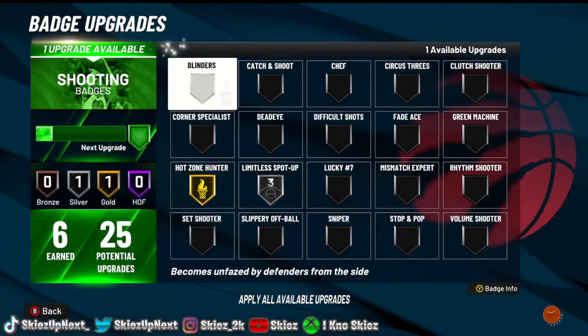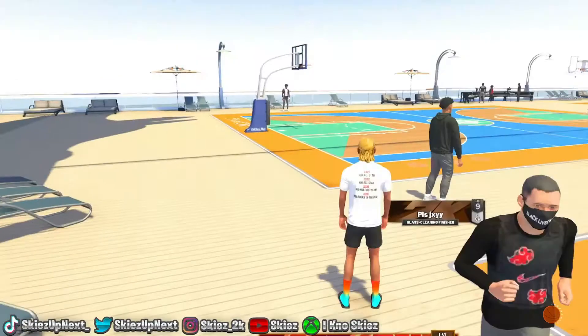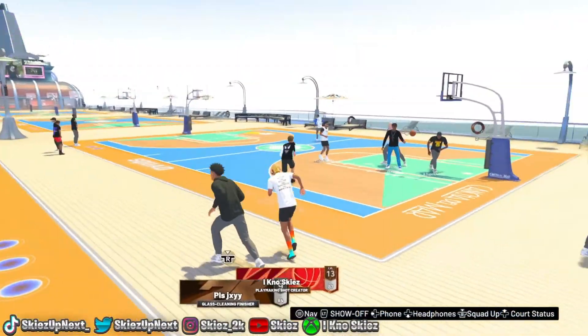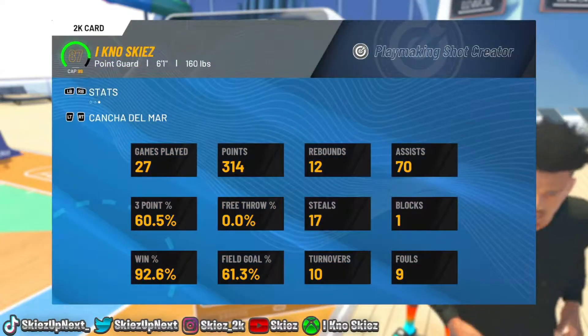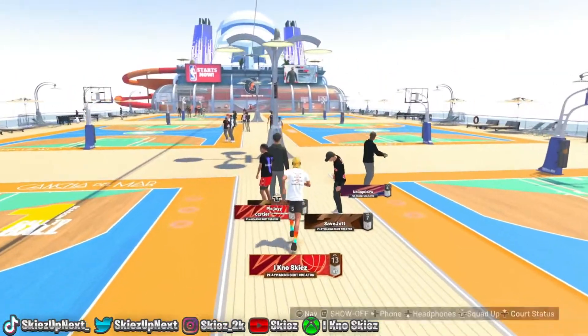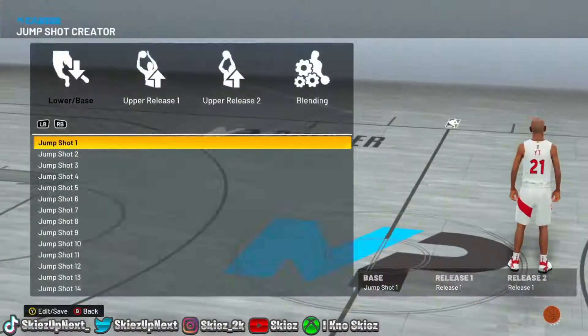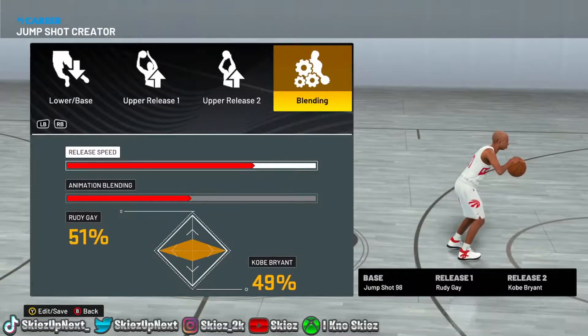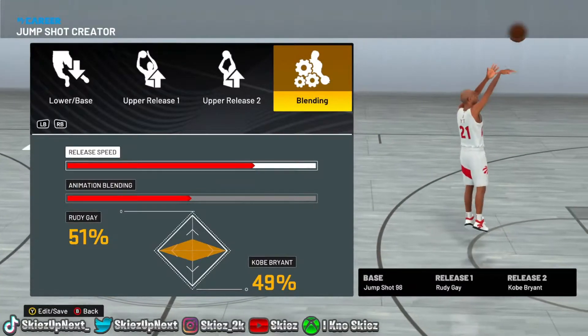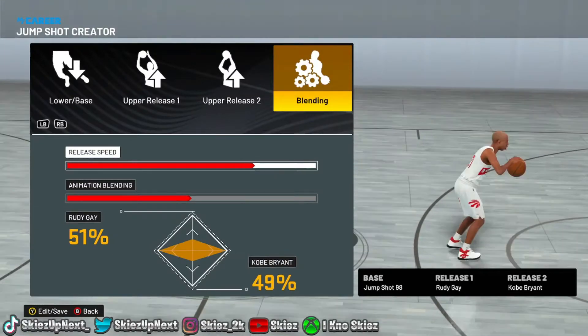Another tip: make sure your player is upgraded and check your badges. Right now I'm running gold Hot Zone Hunter and gold Limitless Spot-Up for catch-and-shoot or off-the-dribble shots — those make a really big impact. My stats: I'm shooting 60.5% from three over 27 games with a 93% win rate. Now for the jump shot — it's Jump Shot 98: Rudy Gay base, Kobe Bryant blend at 51/49. This jumper has been going crazy and honestly it's what's been carrying me through the first 30 games. That's it for this video — I hope you all enjoyed. It's been your boy Skies, and I'm out.